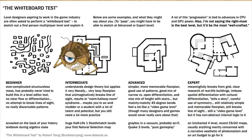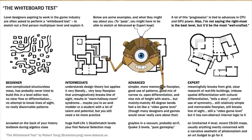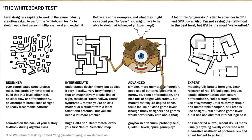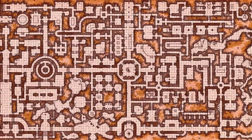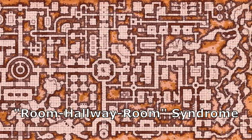At the beginner level, we find the kind of maps that you or I — Minimotals — would probably make: the kind of map that's more interested in having cool stuff to show rather than being fun to play in. At the intermediate level, we find the kind of map that's probably the most common in tabletop RPGs — this boxy style that suffers from the room-hallway-room syndrome, as Robert Yang puts it.